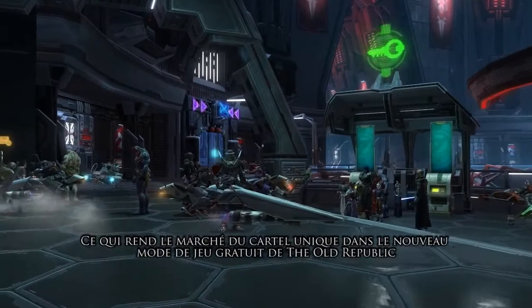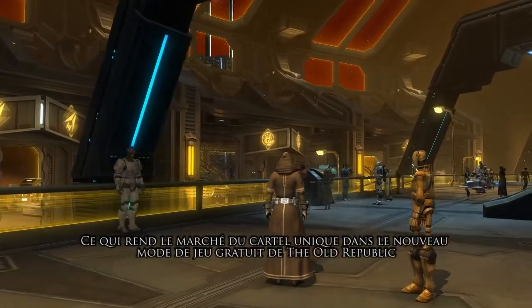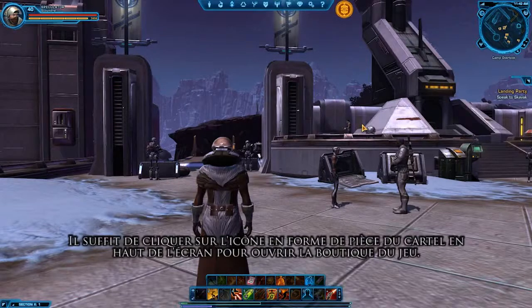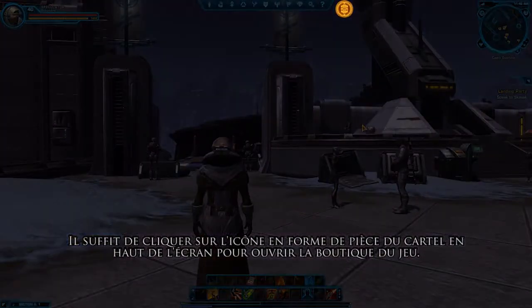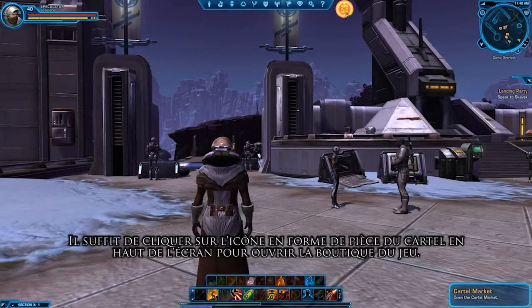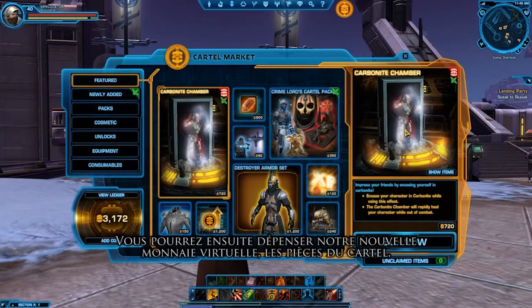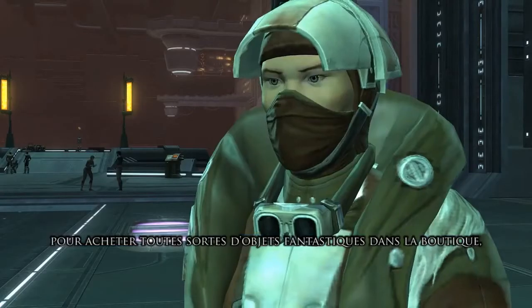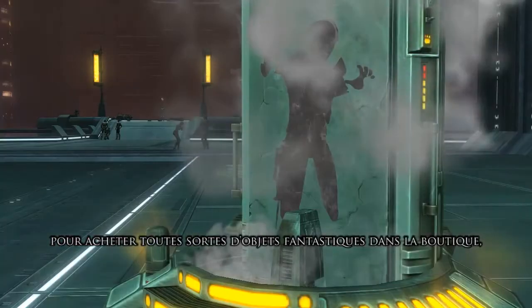What makes the cartel market unique in our new free-to-play option within The Old Republic is the fact that it can be accessed anywhere — just click on the cartel coin icon at the top of your screen, it opens up our in-game store, and you're able to spend our new virtual currency called Cartel Coins and purchase all kinds of fantastic items in the store.